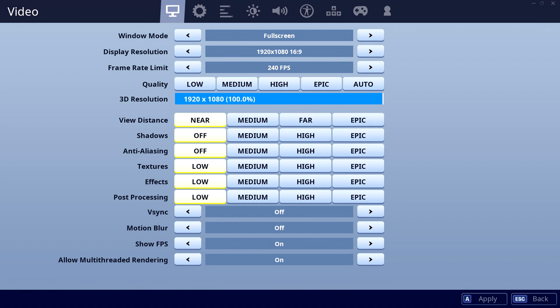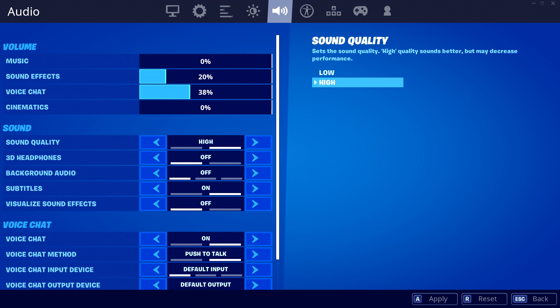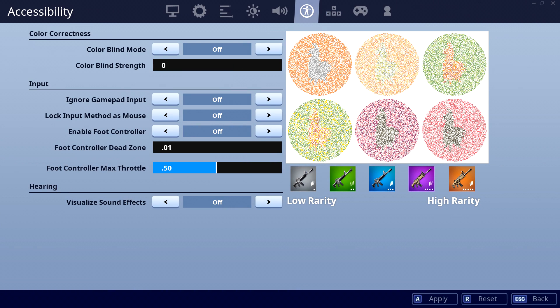Starting with his video settings, Symphony now has everything turned off or on low. His resolution and frame rate limit remain the same: 1920x1080 and 240 FPS cap. His brightness is at 0.56, just above the default 0.50. For audio, his music is at 0, sound effects at 0.20, voice chat at 0.38, and cinematics volume at 0.